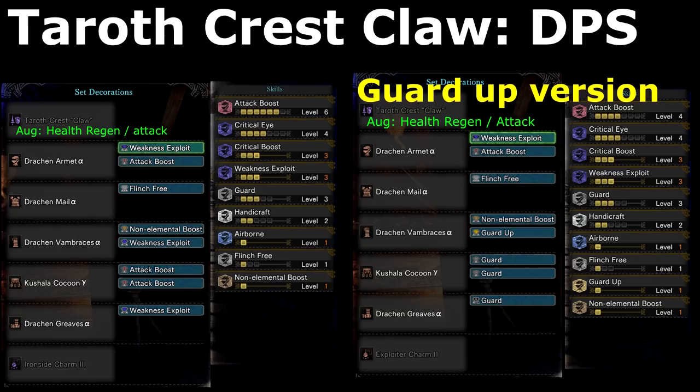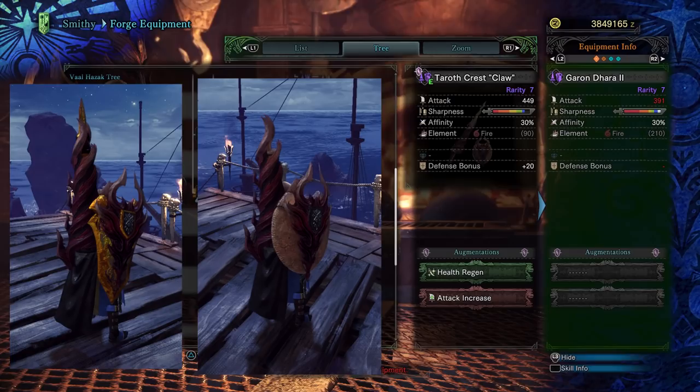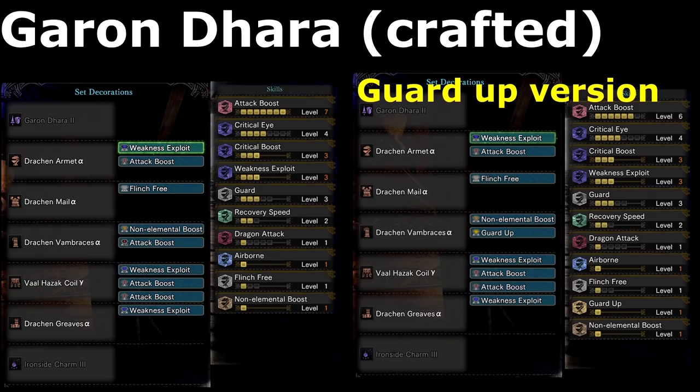I have a Guard Up build and a non-Guard Up version since not every monster needs Guard Up and some moves are easily avoidable. The Crestclaw is an upgrade to the crafted Odogaron's Garon Dara — they both have a similar look. The Crestclaw has more raw power whereas the Garon doesn't need any handicraft. Since the Crestclaw is RNG and many people probably don't have it, the Garon is another good lance which will allow 100% affinity on weak spots with Master's Touch. Since I don't need handicraft I've switched my legs to offer some utility skills like recovery speed. Both these builds are good all-purpose DPS.